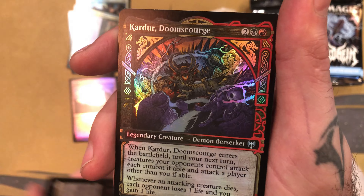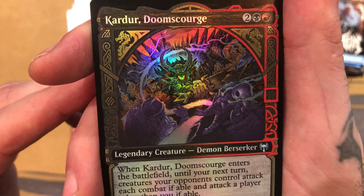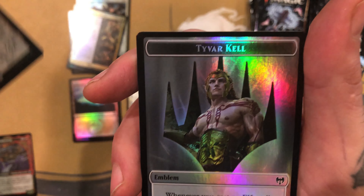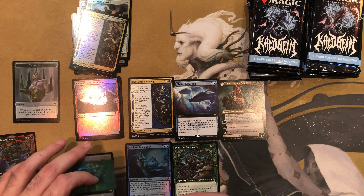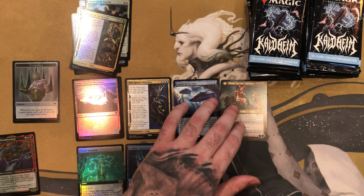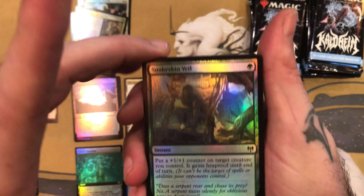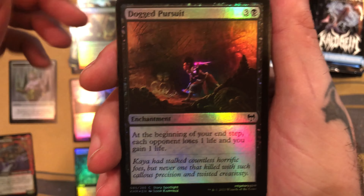I got Raven's Warning Saga, Blue-White — cool artwork there. For the rare slot, Mystic Reflection Extended Art Rare — that's pretty cool looking artwork. And Cyclone Summoner for the foil rare. For the showcase card, we have Finn the Fangbear — these showcase cards are super cool looking too. Wow, Valkyrie God of Lies Extended Art Mythic! That's pretty cool. We'll flip this over to the other side — also Extended Art Mythic. That is a nice pickup for the first pack. Cool artwork, a little dagger hanging over the edge. That is not bad at all.